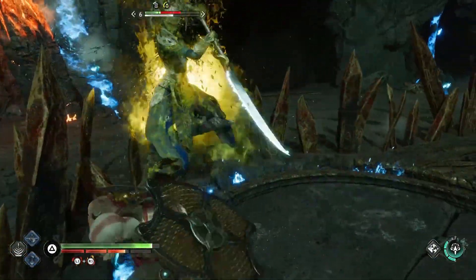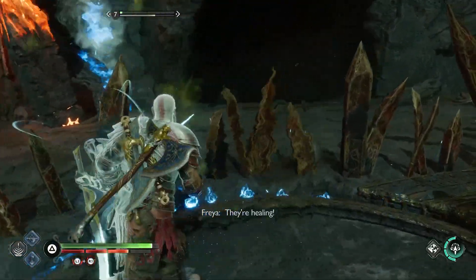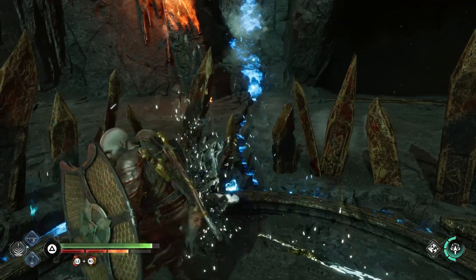An easy way to proc the poison needed for this build is using Freya's Runic Summon Poison. This ability can be upgraded to increase the amount of poison clouds.